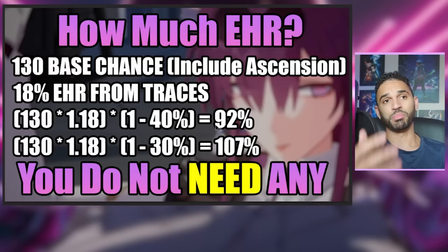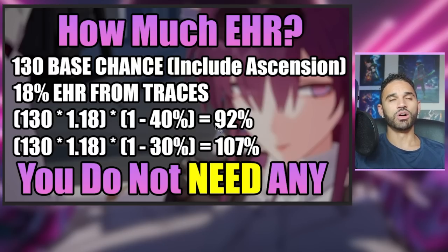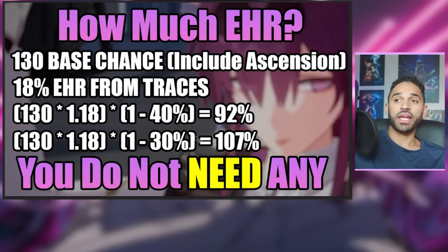As somebody who's been playing Silver Wolf since her release, none of my Silver Wolf's bugs ever miss, and they're not even at a 90% chance — they're more like at an 85% chance. I've never seen a bug miss a single time on my Silver Wolf. So 92% chance is pretty much guaranteed, at least for me personally. I can't speak for everybody else, but I don't need anything more than a 92% chance based off of how my Silver Wolf lands every single debuff she applies on the enemy.